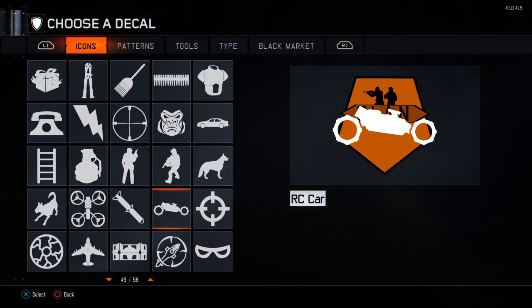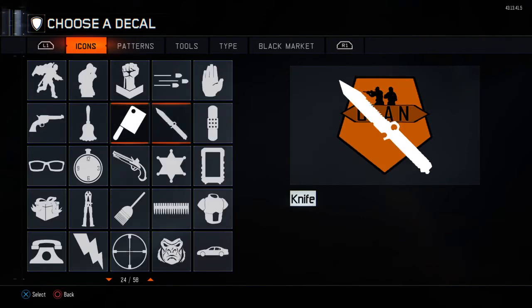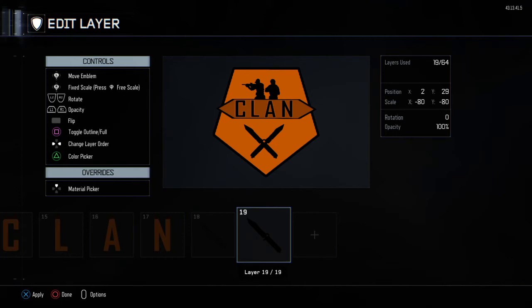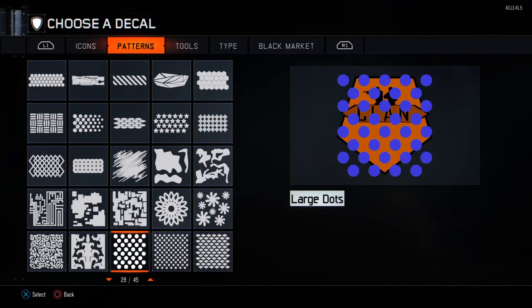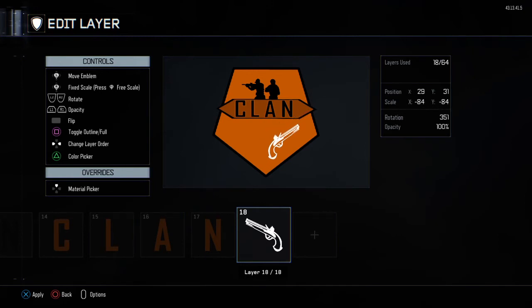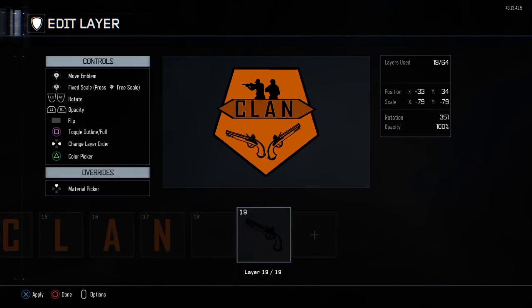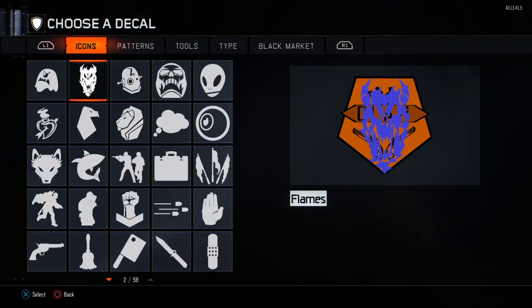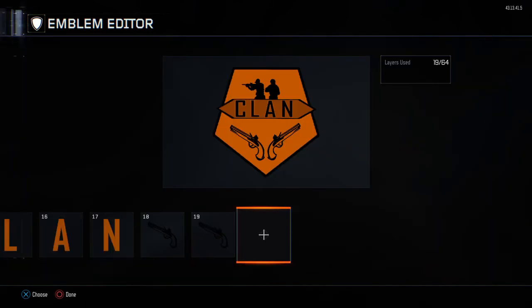For the bottom you can add whatever you want. If you're a knife clan you could add two knives — make one this way, copy paste, move it the other way, and line up the handles, which looks pretty sick. Or if you're a sniper or pistol clan you can have the front lock, which looks pretty cool. If you're just an overall clan, a lion looks cool too. I'm gonna keep it with the pistols.